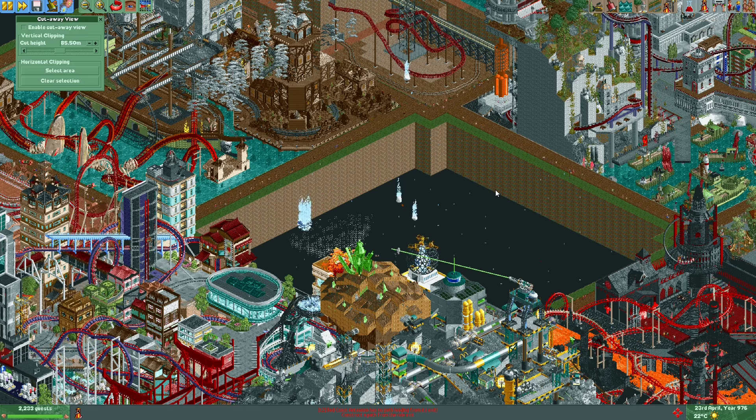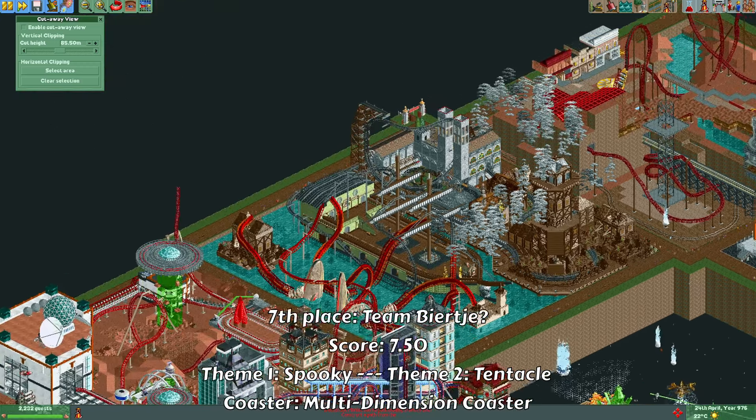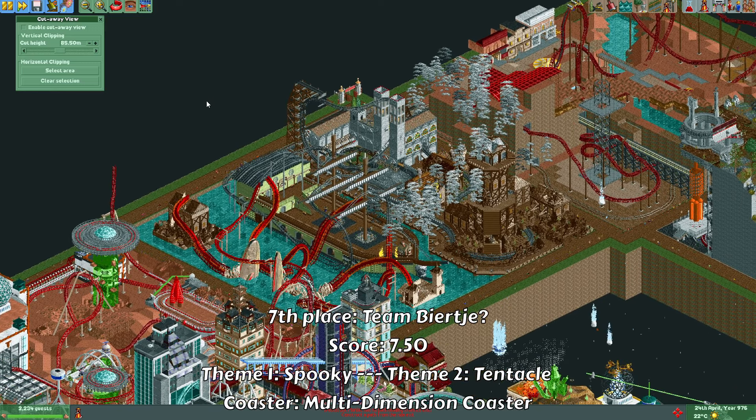I will now go through all the finished plots and show how well they scored. I'll start with the lowest score and finish by announcing the winner of this round. In seventh place we have team BJ from team leader Brian. They had to create a multi-dimension coaster and their two themes were Spooky and Tentacles.